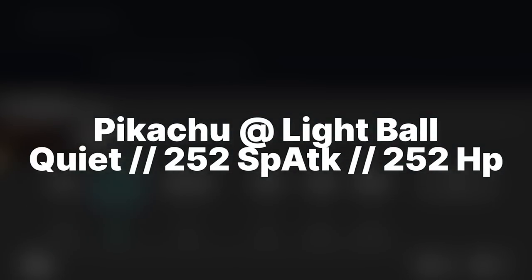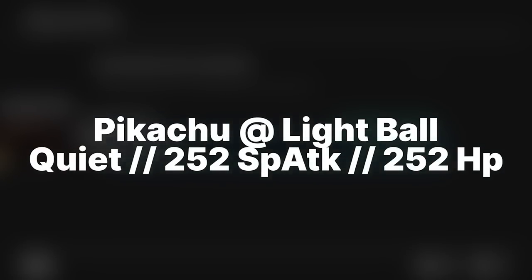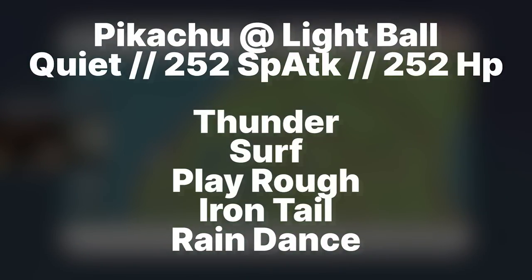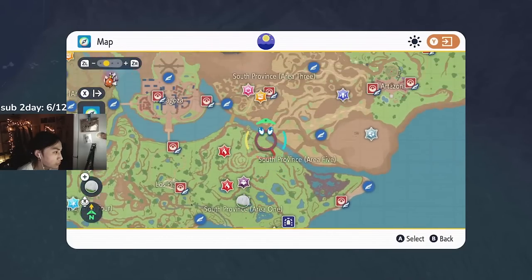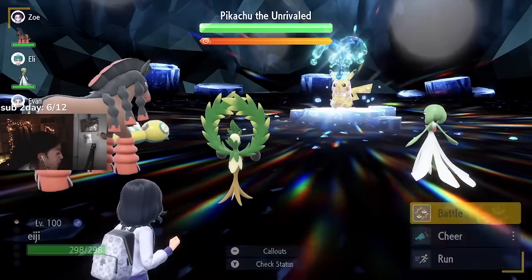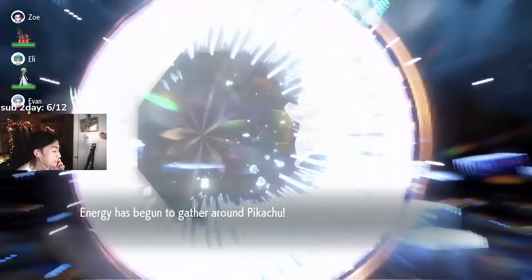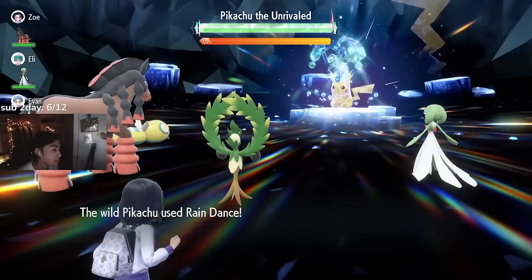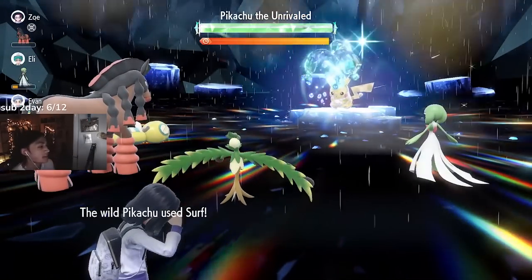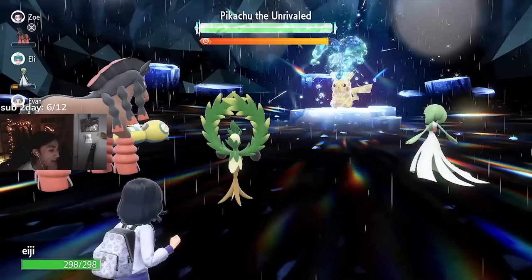As far as its moves go, it's going to be Thunder, Surf, Play Rough, Iron Tail, and Rain Dance. Now that we know its moves, let's talk about its Turn Zero tech — which is what it does before the raid even starts. On Turn Zero, Pikachu will set up its shield all the way to full, then use Rain Dance followed by a hard-hitting Surf. On top of that, the damage values of hitting this Pikachu work in a kind of weird way.